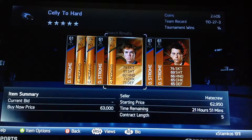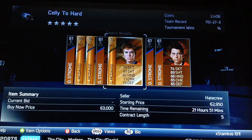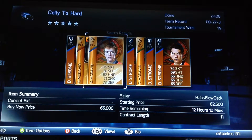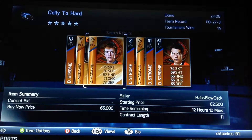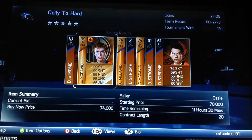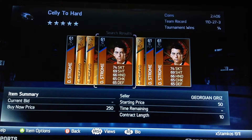He opens bronze packs in search of a Conor McDavid, basically opening packs until hopefully he pulls one. I want to do the same idea. It's not very expensive to open bronze packs and it's actually fun pulling different bronze players. I don't want you guys to think I'm just stealing the idea — well, basically I am, but I'm giving him credit.